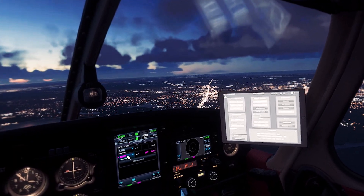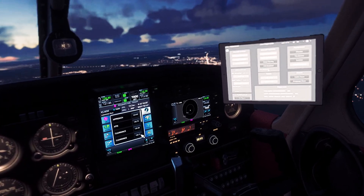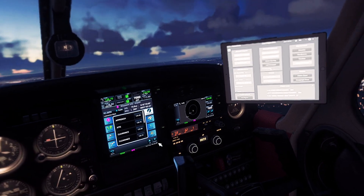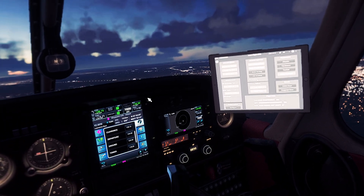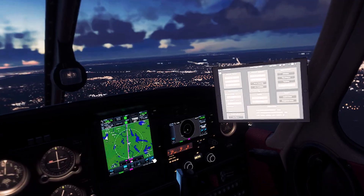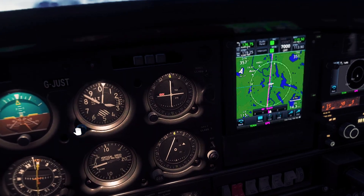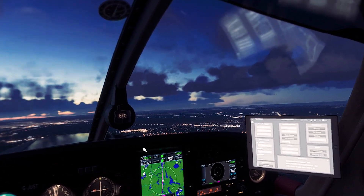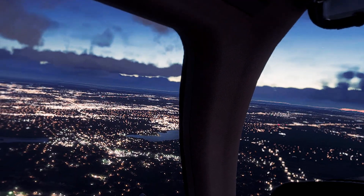I'm going to go ahead and get my ATIS here really quick. Time 0054 Zulu, wind calm, visibility 1-0, sky conditions clear, temperature 1-6, dew point 1-2, altimeter 30-16, density altitude 0. Arriving and departing runways 23 and 32. Advise on initial contact you have information Uniform. Alright, so we got information Uniform. I'll contact them in just a minute.